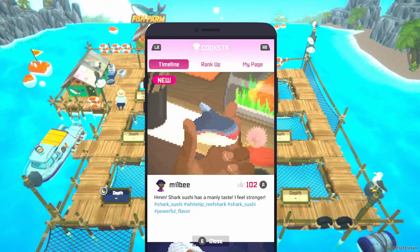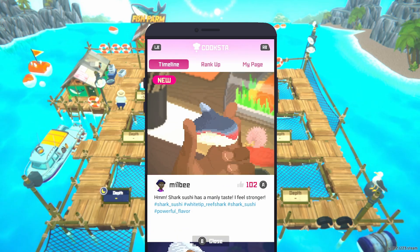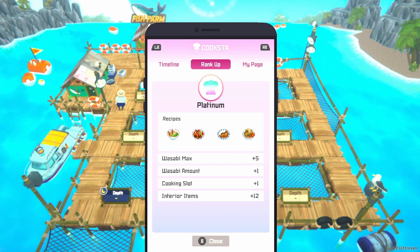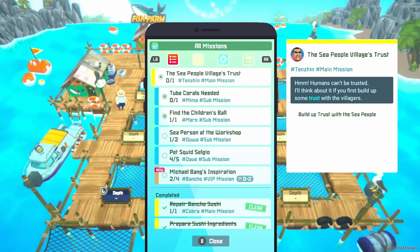Anything going on in the Cooksta app? Looks like we got shark sushi as a manly taste. I feel stronger. White tip reef shark sushi - like it. We're at eight of nine recipes researched. We need to really get on that.